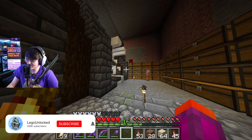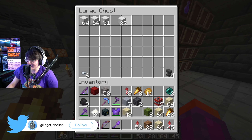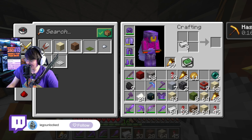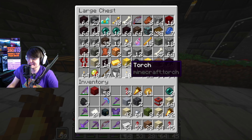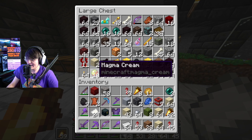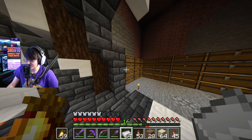Next we've got iron ingots and iron nuggets - easy stuff. Hopefully we've got some in the base so I don't have to go to the iron farm. We'll just take this, turn that into ingots, and just like that we're done. Anything else we can grab while we're here? Next is lapis - easy - and then leather, then magma cream. We're gonna check off so many items and we are down to the wire.